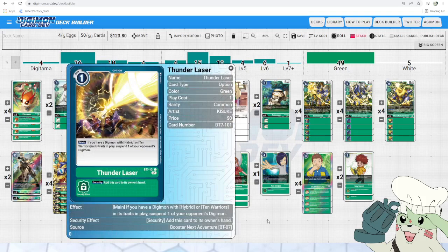Next up we got Thunder Laser. It is a 1-cost option, so it's basically a cheaper Flower Cannon. It has the effect — main, if you have a Digimon with hybrid or 10 warriors in its traits in play, suspend one of your opponent's Digimon. Basically just a cheaper Flower Cannon, except the condition is you have to have a hybrid or 10 warrior. With how many we're running, that is an incredibly easy condition to meet. Its security effect unfortunately only adds it to hand as opposed to Flower Cannon activating in security. It's still really powerful though — being able to do it off 1 memory is crucial. Because if you start at only 3 memory off your tamers, digivolving over your tamer, getting a hybrid out, and turning this option live will leave you at exactly 1 memory. So that 1 memory cost is genuinely very important for this deck's playstyle if you're debating between this or Flower Cannon.